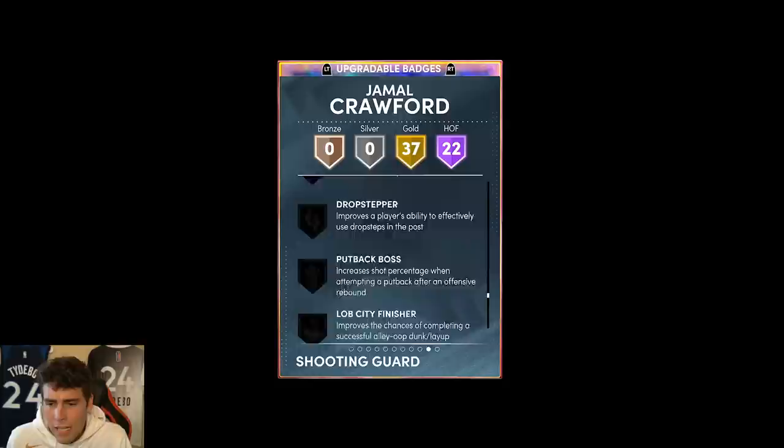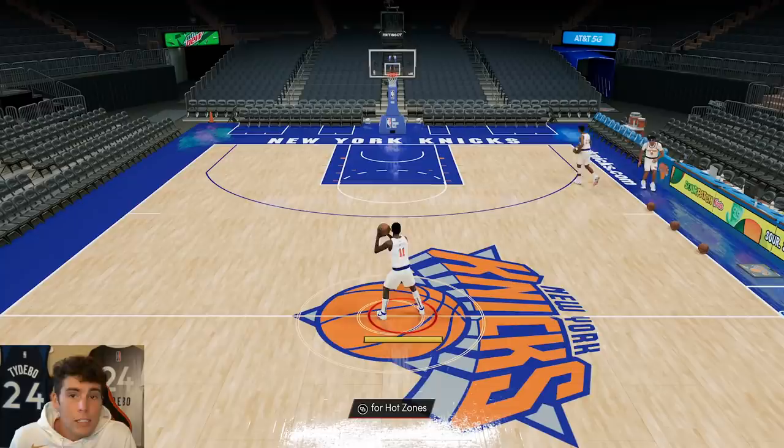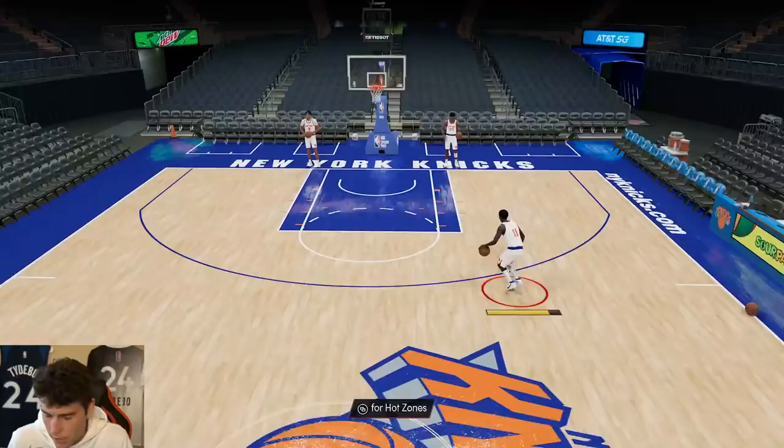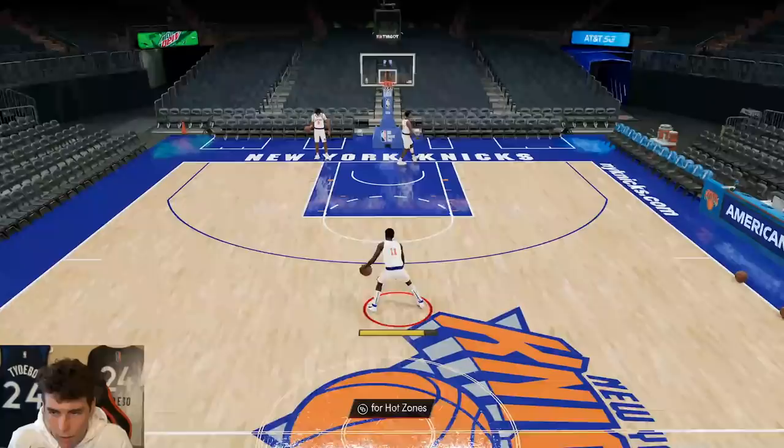Not to say Jamal needs any badges, but if you really want to make him the best, rim chaser and chase-down brick wall is what I recommend. Jamal Crawford's player build in 2K has never been good. He's 6'5" but he doesn't feel 6'5" — never has in 2K. Feels more like 6'3". It makes a difference because a guy like Dwyane Wade is gonna feel larger than a guy like Jamal Crawford.